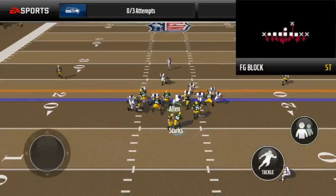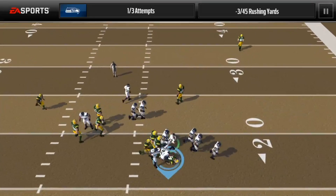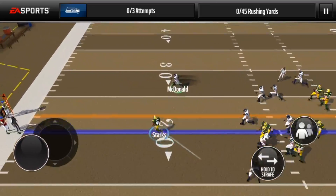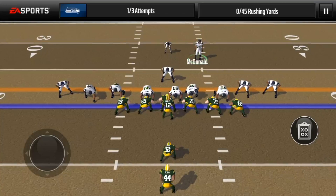As you guys probably know, there are a lot of live events where you have to prevent rushing yards, and this is super easy to stop. All you've got to do is use field goal block — this will basically stop every rushing play. Just watch out for the HB pitch or HB toss. All you've got to do is be that farthest guy back and then run laterally with him, and you'll be all good to go.